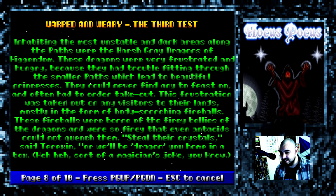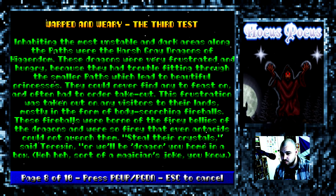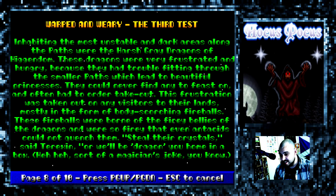Warped and Weary - the third test. Inhabiting the most unstable and dark areas along the paths were the harsh grey dragons of Higgindom. These dragons were very frustrated and hungry, because they had trouble fitting through the smaller paths, which led to beautiful princesses. They could never find any to feast on, and often had to order take out. This frustration was taken out on any visitors to their lands, mostly in the form of body-scorching fireballs. These fireballs were born of the fiery bellies of the dragons, and were so fiery that even antacids could not quench them. Steal their crystals, said Terexin, or we'll be dragging you home in a box - sort of a magician's joke, you know.